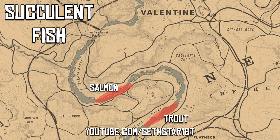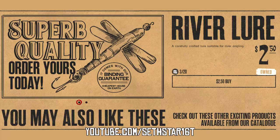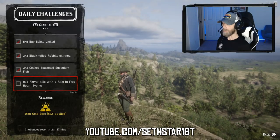Number four: cook seasoned succulent fish — sockeye salmon and steelhead trout both work. Both can be found just outside Valentine along that river. They both take the river lure or special river lure.